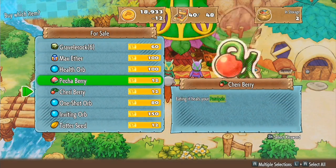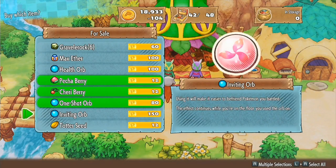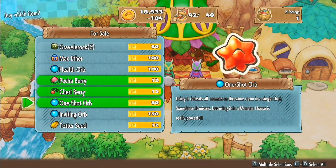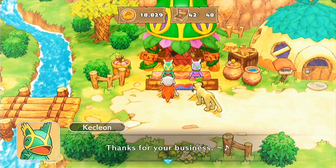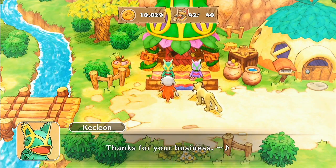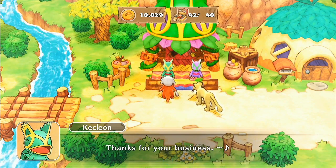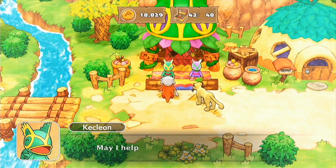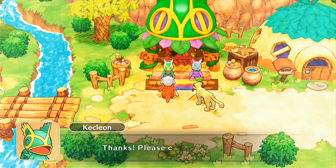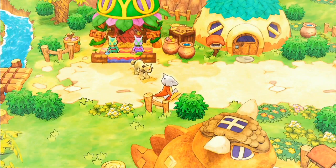First things first, I don't think it would hurt to buy a couple of these. One-shot orbs are definitely good to have. I look at seeds like the totter seed and it's like... at this point in the game, I'm not sure I want to fill my inventory with one-shot items like that. Aside from orbs like the one I just bought, which are really super duper useful. Otherwise, I kind of prefer wands for the most part whenever I have wands available.